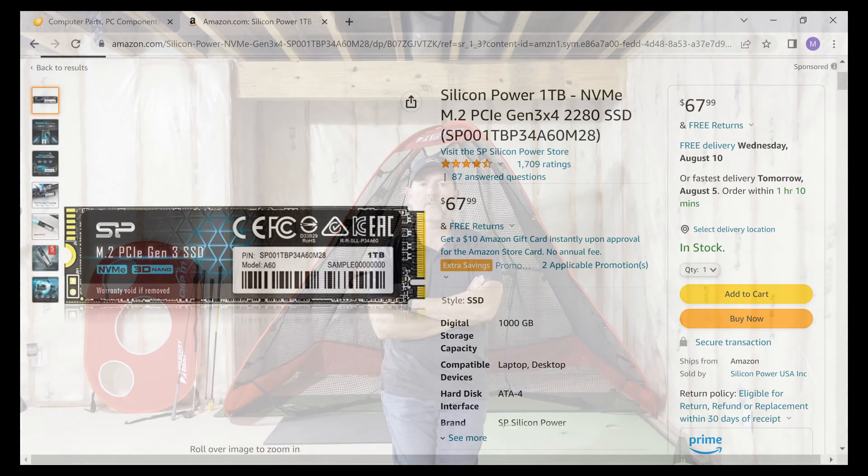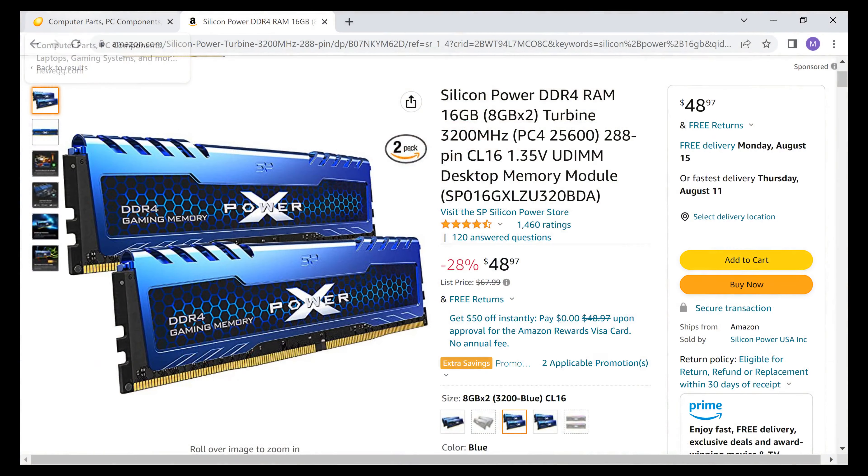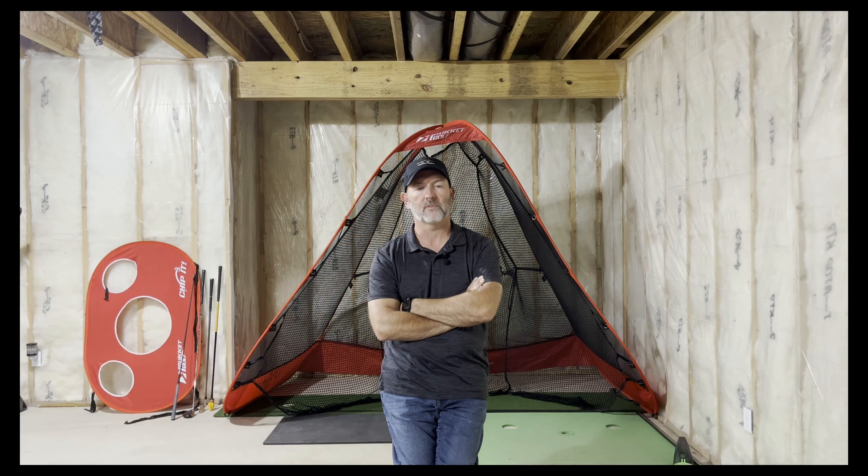So how about storage? You're going to need a minimum of 512 gigabytes of SSD hard drive, but I'd recommend one terabyte, as the golf courses for GS Pro are pretty good size and there are many cool options coming out. As far as onboard memory, 16 gigabytes of DDR4-3200 memory is plenty. But remember, this is strictly for a gaming PC and your needs may be different.